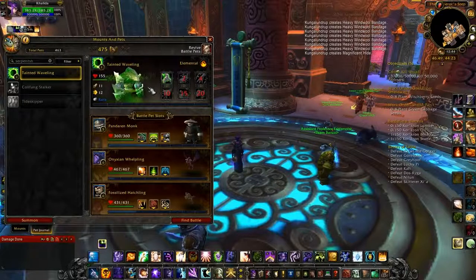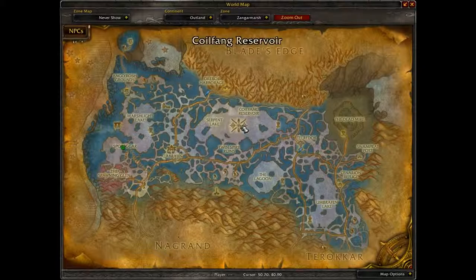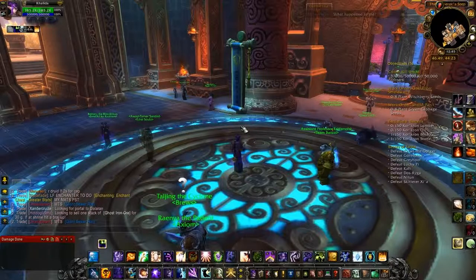Serpent Shrine Cavern is in Zangarmarsh, in the Coilfang reservoir area with the rest of the dungeons. Drop down the pipes and go down. If you're looking from left to right, there are four entrances — you want the third one from the left. It is the one behind the waterfall — it's the only one behind a waterfall, so it makes it pretty easy to find.